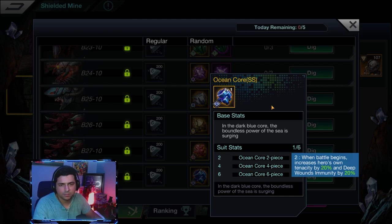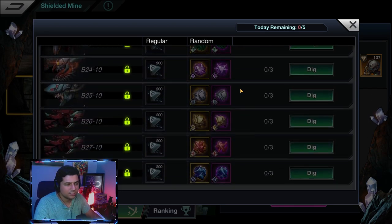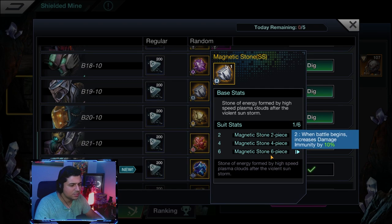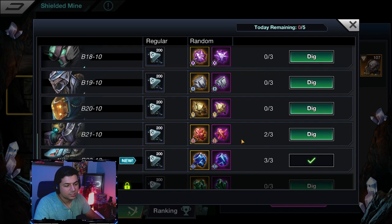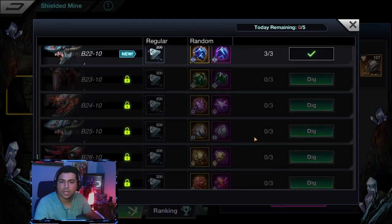Ocean Core would obviously be good on your frontline champions and tanks. I just unlocked it so I'm still deciding if I'll use it. I really like the Magnetic Stone set — it gives straight up damage immunity, gives deep wounds to enemies, and the six-piece is amazing: when under a fatal attack, makes the hero immortal for the round and increases speed and blood sucking by 50%. It's been working great on my Charlotte.